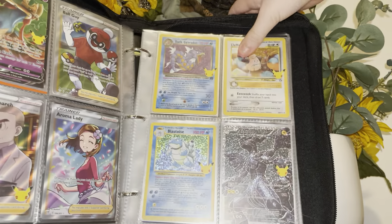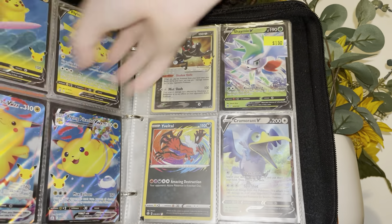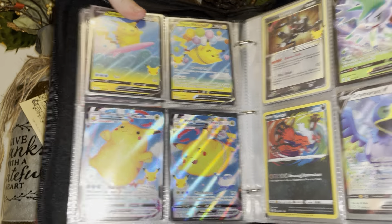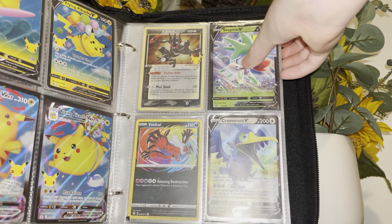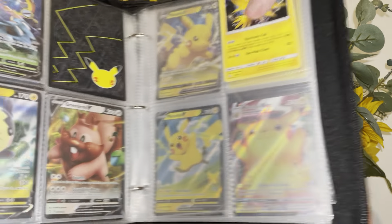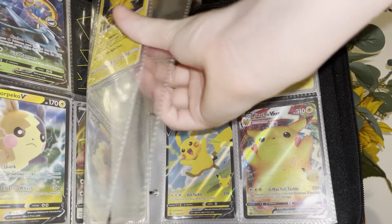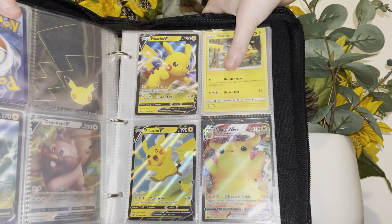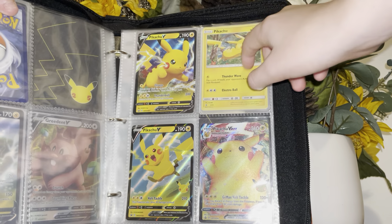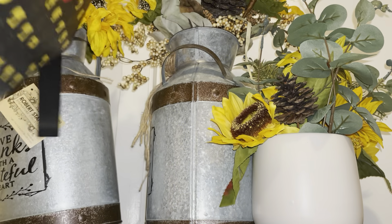Then most of the full art trainers — Dark Gyarados, Zekyll, and Blastoise from the Celebrations set. Then we actually have the full evolution of Flying and Surfing Pikachu, Green Ninja gold star, Shaymin V, another yellow tool amazing rare, and a Zapdos randomly placed. Then we have my Pikachus from the 25th Anniversary set.